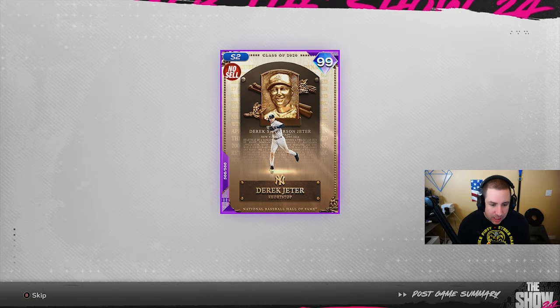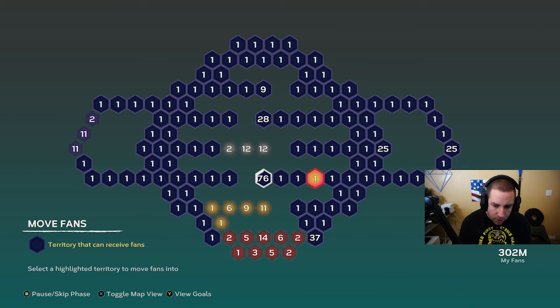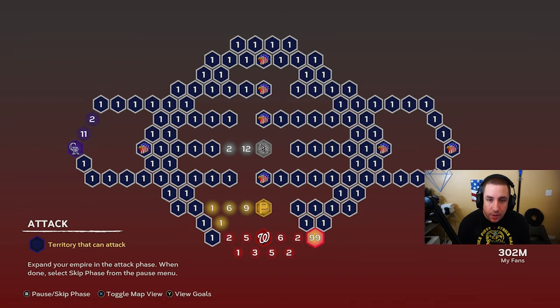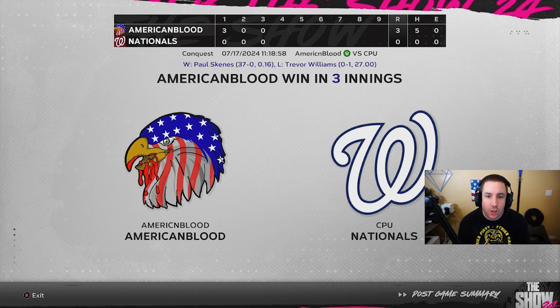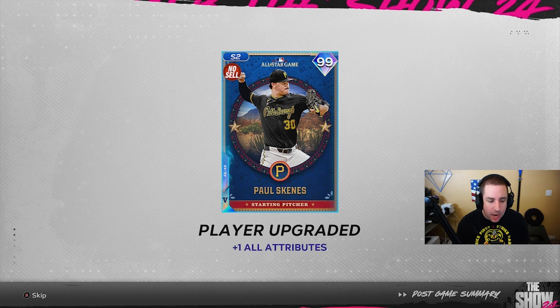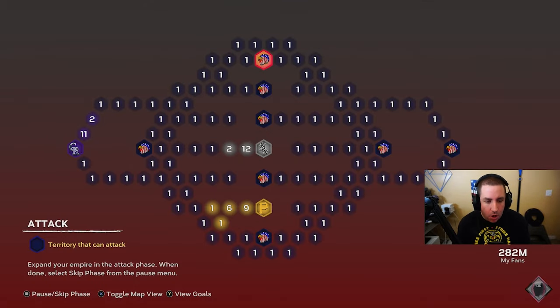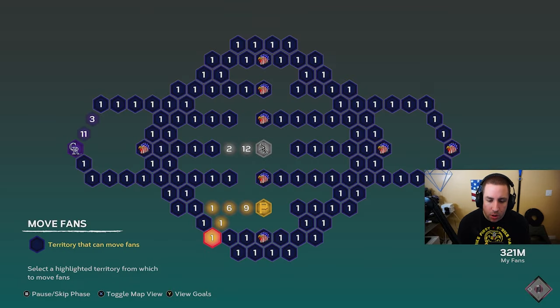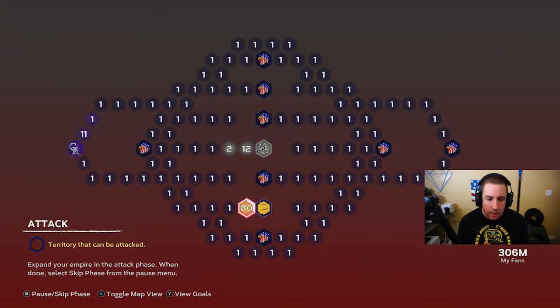We beat the Angels. We also got some parallels — Derek Jeter and Salvador Perez. There are a lot of territories on the bottom, so we reinforce there and move our fans down to get rid of as many of those territories as we can, leaving just the strongholds left to complete. Washington is next — we go after their stronghold.